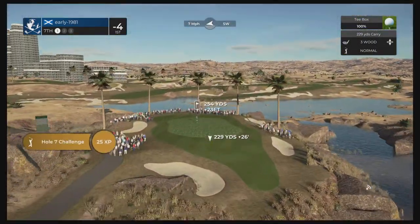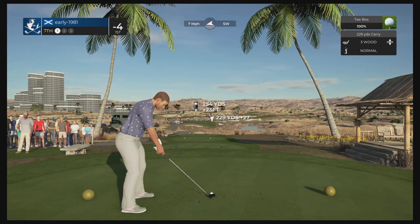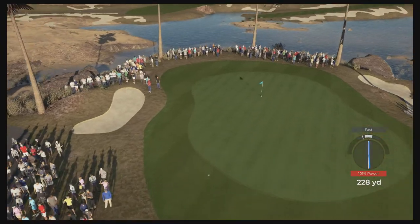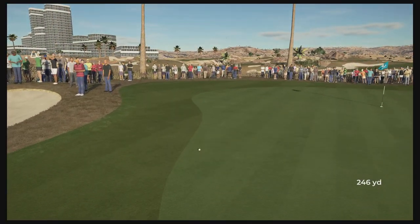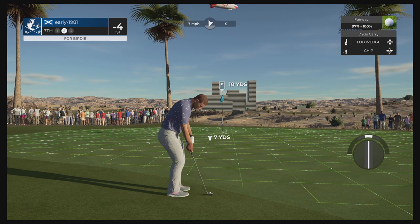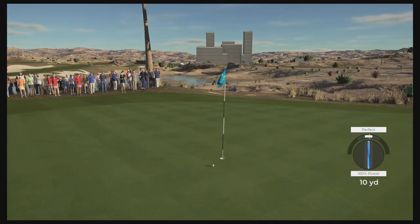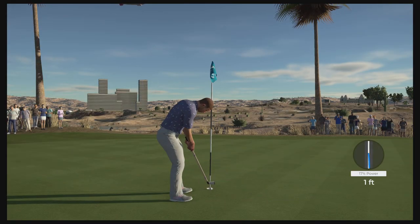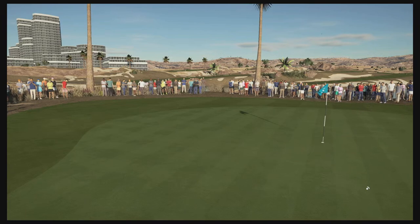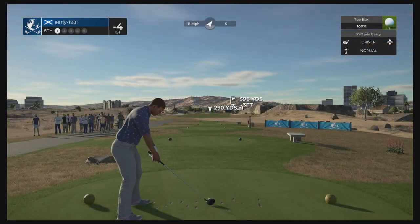Moving on to hole number seven — a long par three, down 23 feet. The three wood should just be about perfect, aiming right to the green with the line of wind. Another fast — the way the green runs off, this is actually going to miss left. We're going to have a chip from just off the fairway, ten yards out. Fully attacking this with a little bit of backspin to make sure it checks up. Good execution — it should turn, it's got the legs. I didn't need the backspin because it would have been right into the cup otherwise. We'll take the par. Really struggling to get perfect shots off the tee box, but that just proves how manageable the pro settings are — we're four under through seven holes.